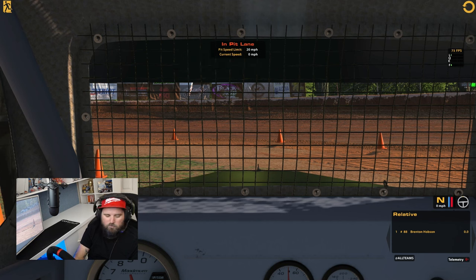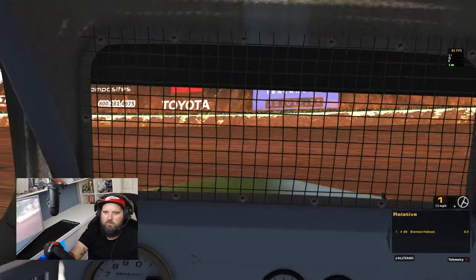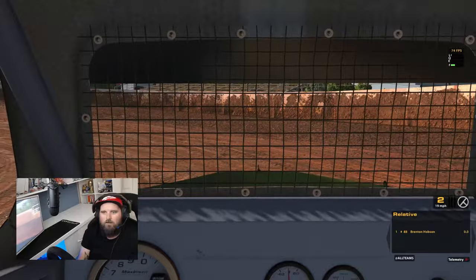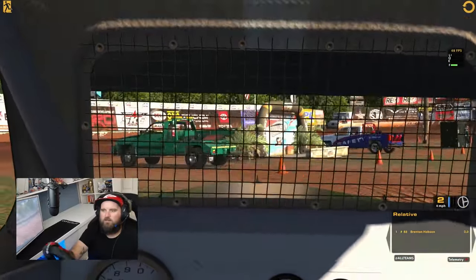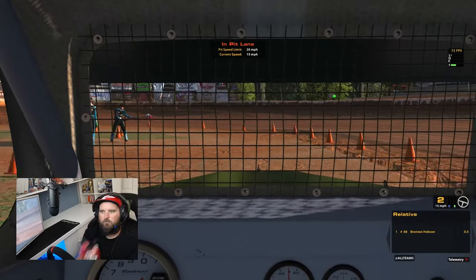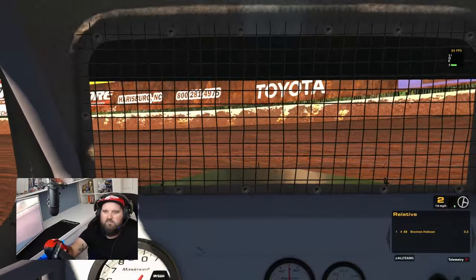So first things first, we are in the dirt legend. I've just loaded the Millbridge setup that iRacing provides for this car. There's an infield pit area — not uncommon for dirt tracks on iRacing. I'm not really sure there'd be an infield pit area here in real life, but either way it's so small I can't really show you guys anything. There's a little podium down here, a tow truck, a couple of cool little things, but it's really just a really really small place.